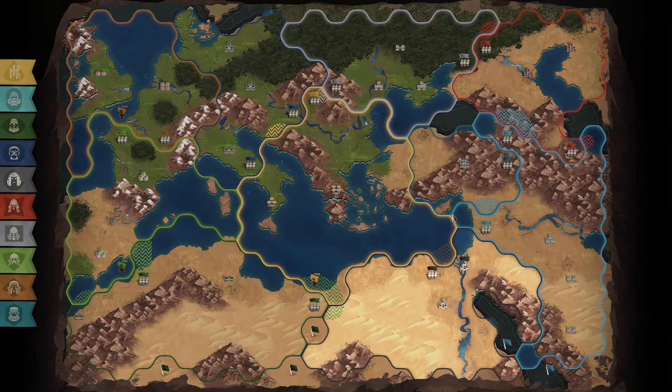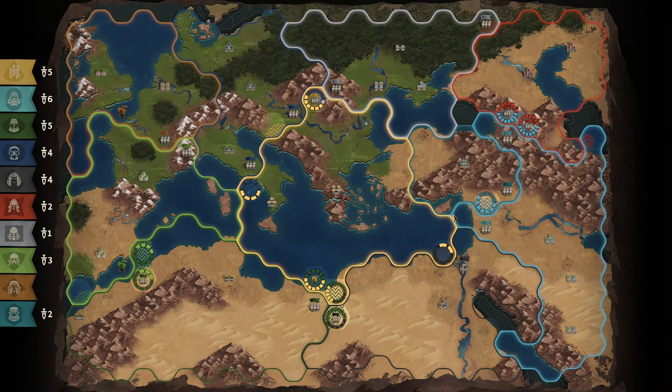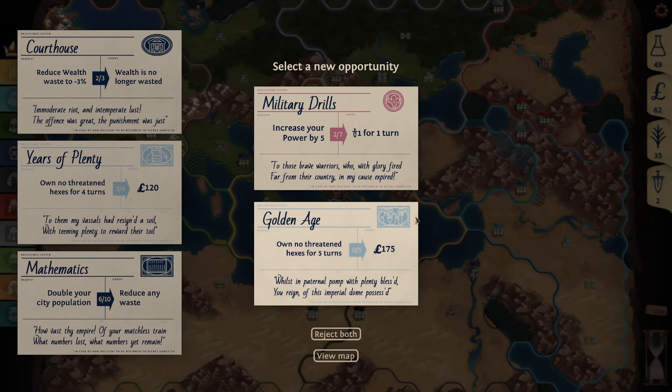We buy our second unit here — a boat — and we send it across the strait, the channel. Although I guess there's no tunnel yet, so it's just the channel. We're trying to capture back our territory. You can see we got the two of them threatened. We also get a nice tech which is reduce your wealth waste.